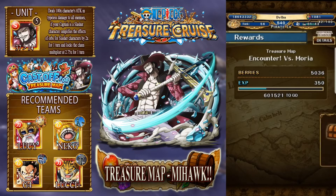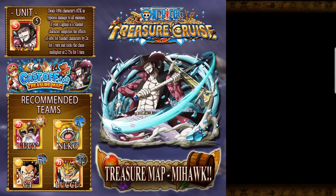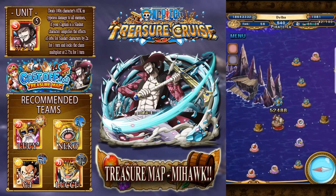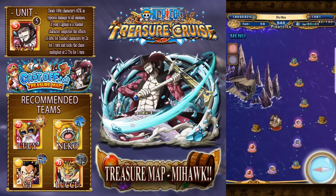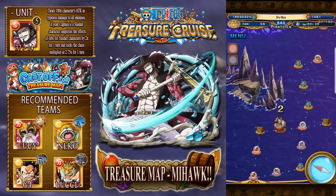Once you take down all four of the mini bosses - or two or three, however many it allows you to do throughout the run - when you get to Mihawk they will have a much lower HP bar. They'll have a Gloom on them, is what it's called.